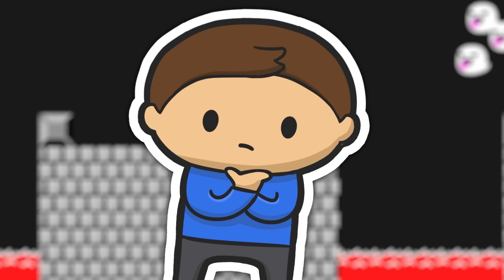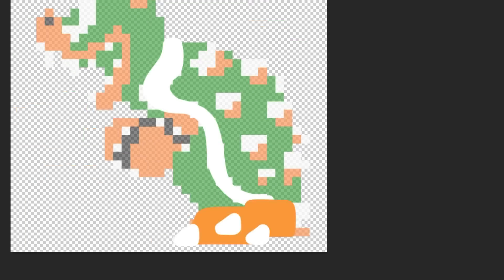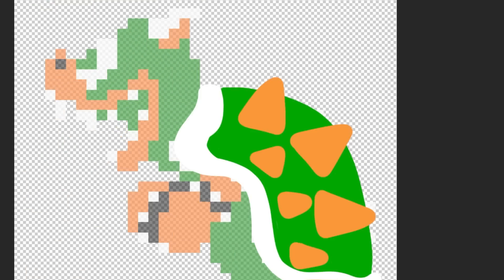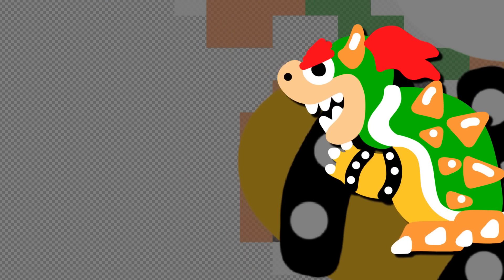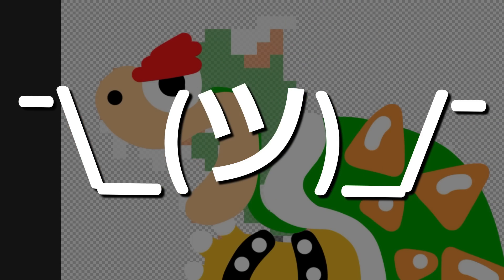Now we're getting to the main event of the castle — that is of course the king of the Koopas, Bowser. He's the final boss of the game and so I wanted to spend a bit more time on his sprite, making it look both like the original as well as the more modern version that we all know and love today. This is how it turned out and for someone who's not an artist, I'm gonna say yeah, it's Bowser.